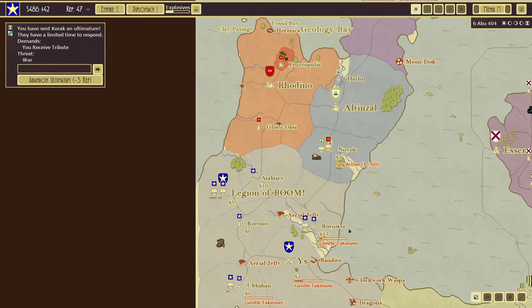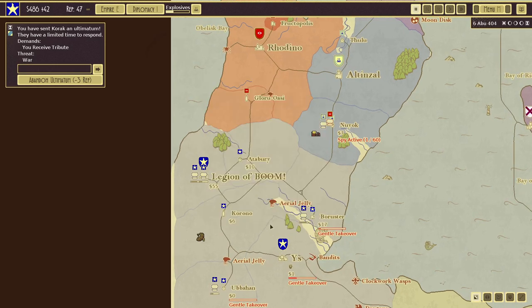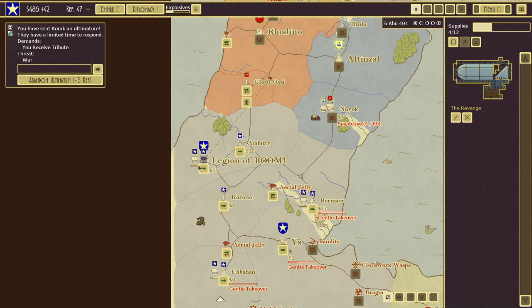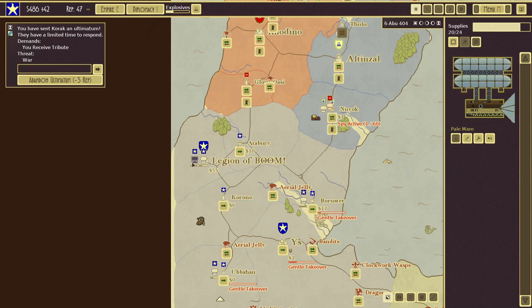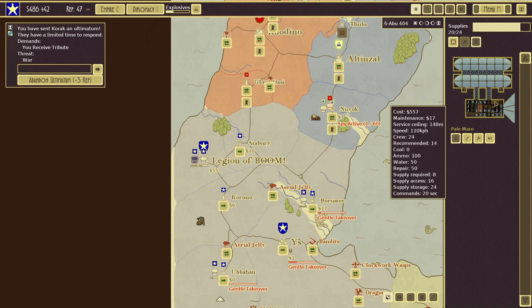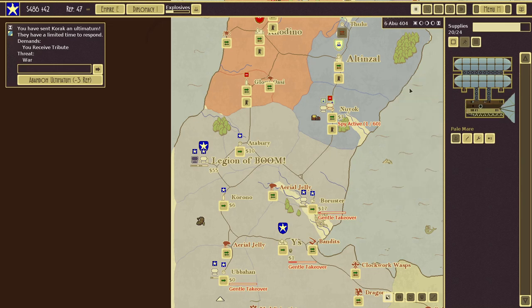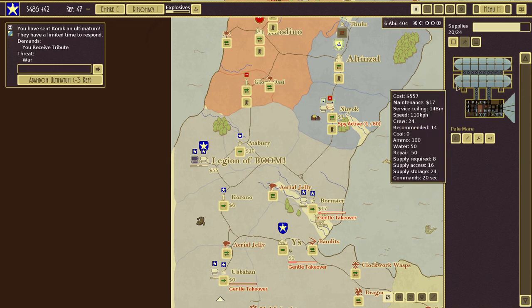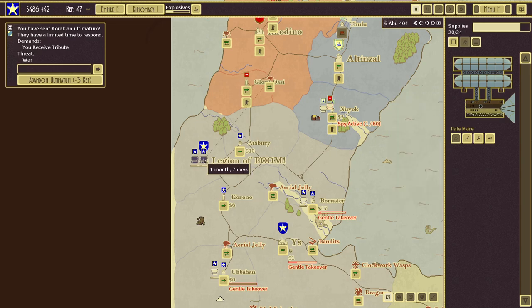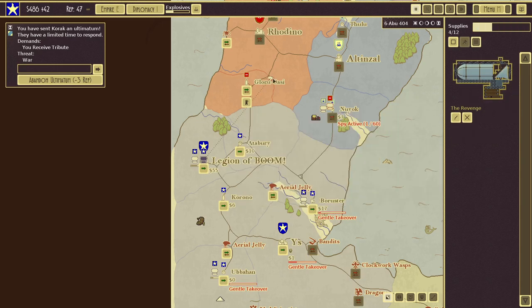Looking at the map, I'd like to take out the bandits here because I believe it's affecting our income from YS. The Pale Mare is still here — we've got to redesign it, which I think will be another episode where we'll do a complete refit tutorial. We've also got the Revenge headed to the Turtle Doves to eliminate that monster nest there.